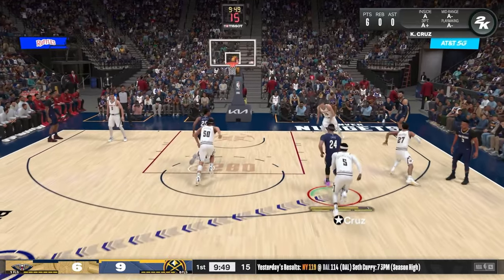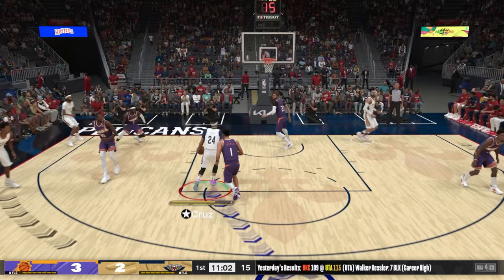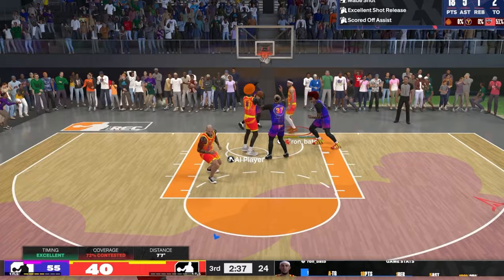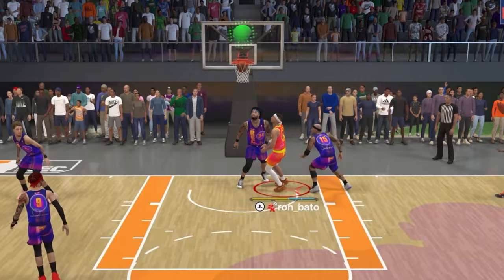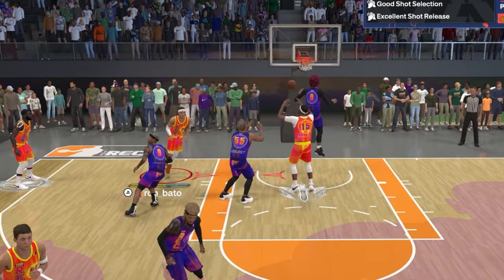With dunking so overpowered in NBA 2K24, I was testing out a few Kevin Cruz test builds that would have dunking as the main attribute. But what you will see in this video is that 97 Layup is arguably more broken than stick dunking in NBA 2K24.